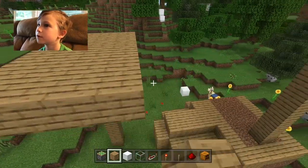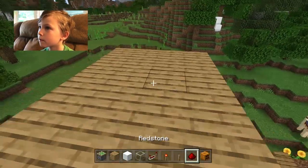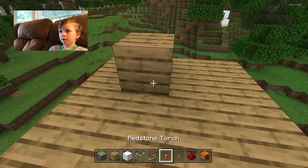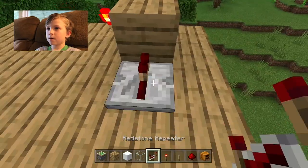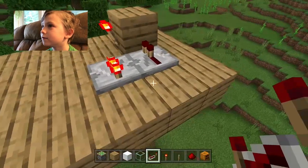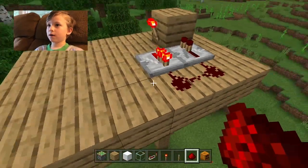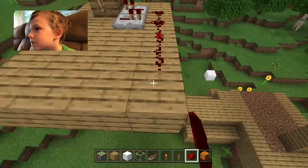Now what you're going to do is you're going to place this right here and do that. You're going to do this, and you're going to put redstone right there and there, and you see it will come like that. You're going to connect it here. Then you're going to put a sticky piece in right there.